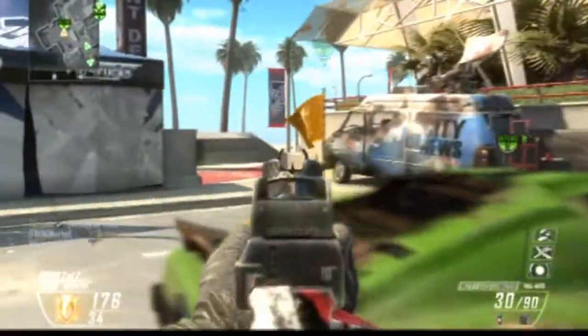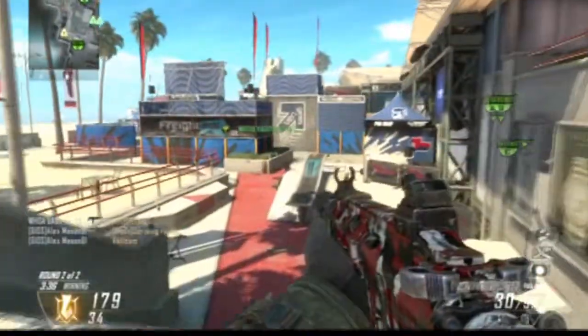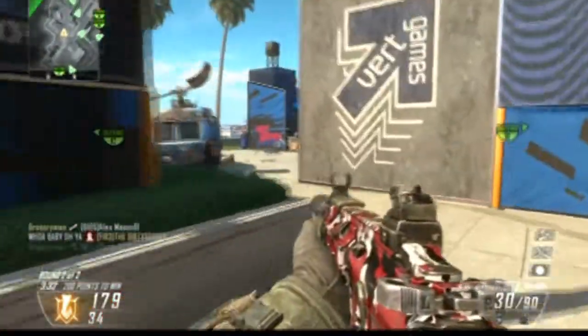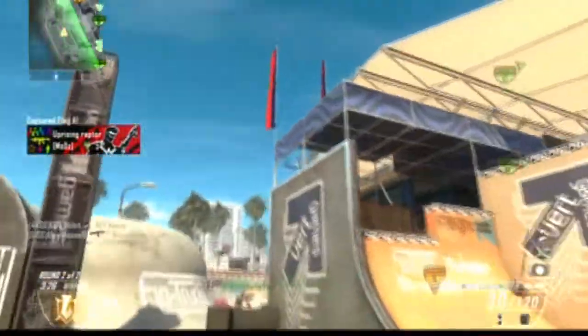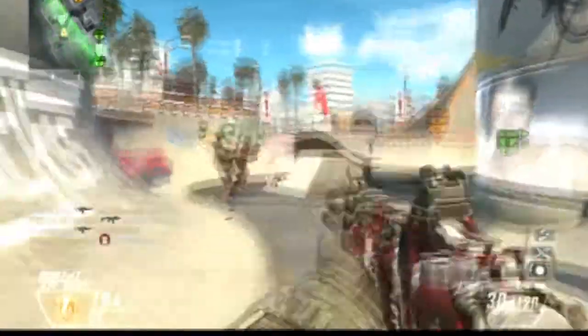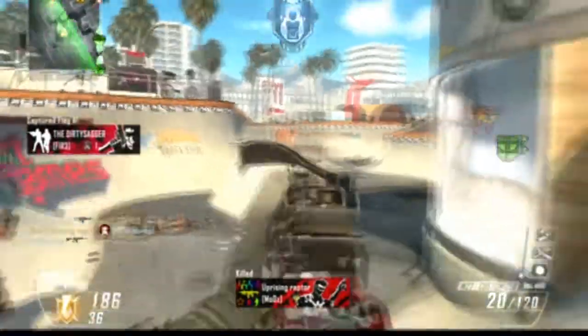My perks: I'm using Hardline, Toughness, Scavenger, and Tactical Mask. Hardline, Toughness, and Tactical Mask I use on all of my classes. Hardline takes 20% off the scorestreak score you need. Toughness is essential for every gunfight. And Tactical Mask takes away 90% of the effects of special grenades.